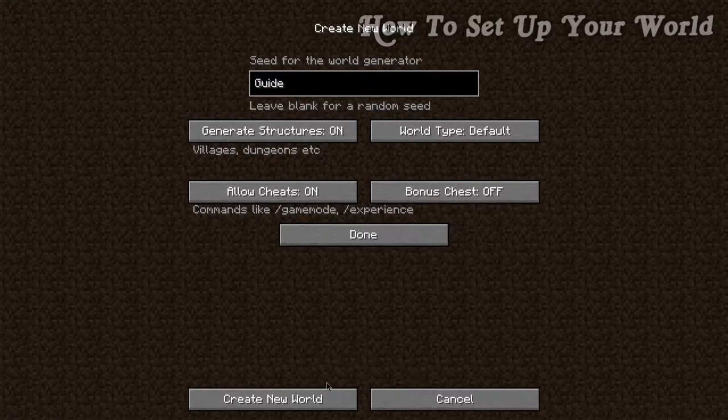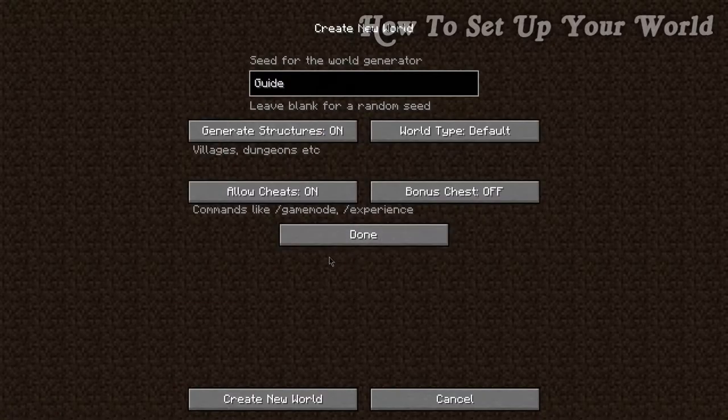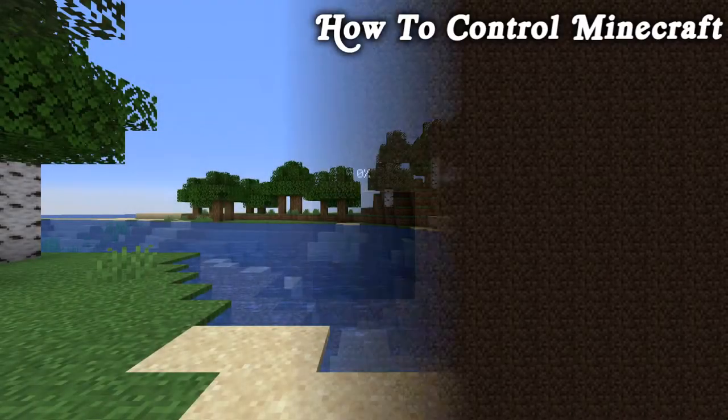Once we've done all of this, we can click 'Done' and go back to the previous screen, or just skip clicking 'Done' and click 'Create New World' — it does the same thing. And here we are inside our Minecraft survival world.